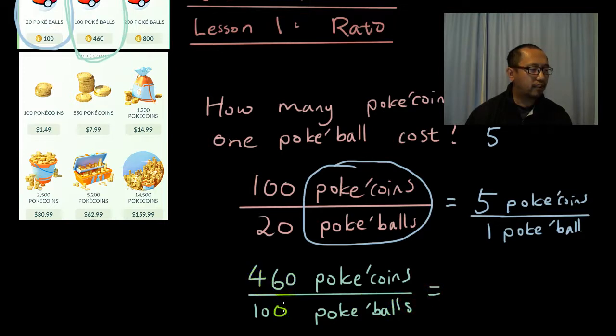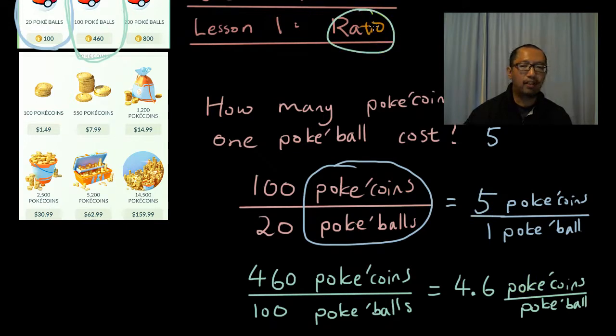So you're going to type in 460 divided by 100, and it's going to be 4.6 Pokecoins per Pokeball. A ratio is simply a comparison between one quantity to another. So we're comparing the number of Pokecoins to the number of Pokeballs, and the ratio is 4.6 Pokecoins to one Pokeball.